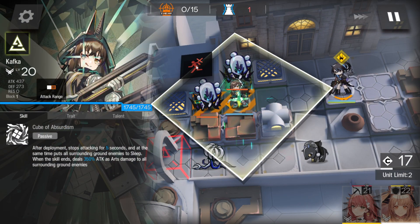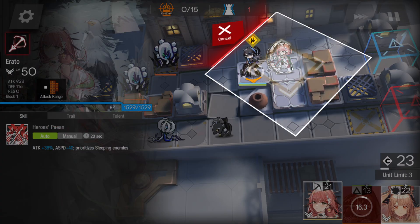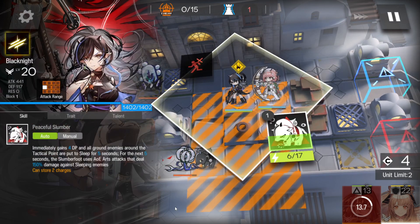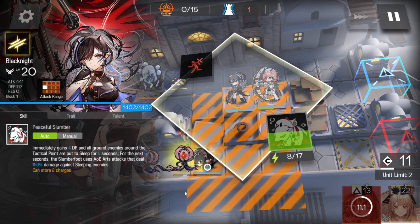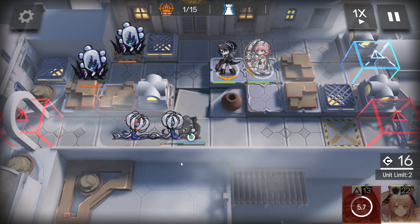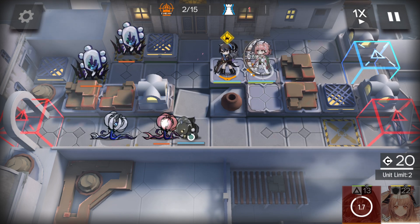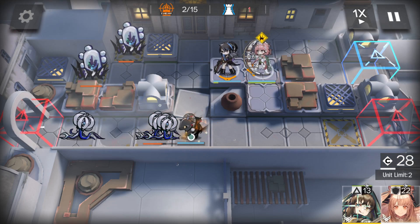Kafka is the unique operator I was talking about. She actually needs to have her skill completely cycled before she will do damage, so bear that in mind. Slumberfoot's skill — or Black Knight's skill — the Slumberfoot's the one doing the damage. Wait until there's two in there again, do the same thing: Slumberfoot's skill.